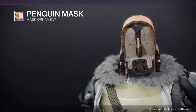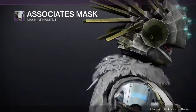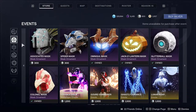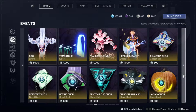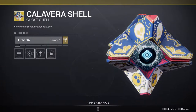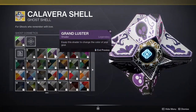There's a penguin mask which is funny, and then the mask ornaments — I think this is from last year. You pay for these but I think you can also get them with Bright Dust if they're offering them. The old emotes might get some new ones as well. Definitely, the Calavera shell looks super cool.